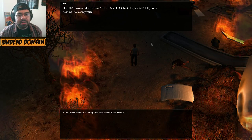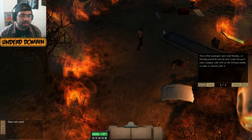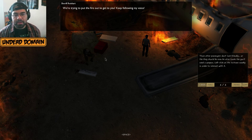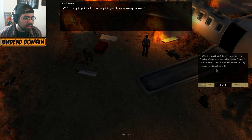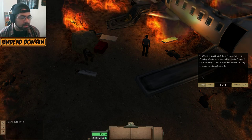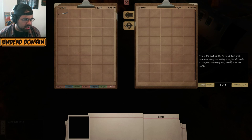A voice calls out: 'Is anyone alive in there? This is Sheriff Reinhardt of the Splendid PD — if you can hear me, follow my voice.' The voice seems to be coming near the tail of the wreck. The tutorial tells us the other passengers don't look friendly, so we need a weapon. Left-click on the suitcase to interact. There's a baseball bat in the suitcase — this is the loot screen.